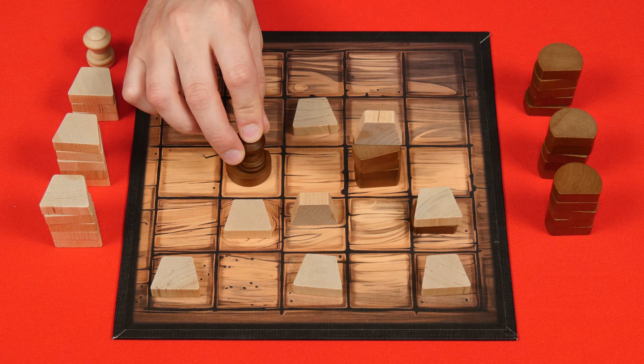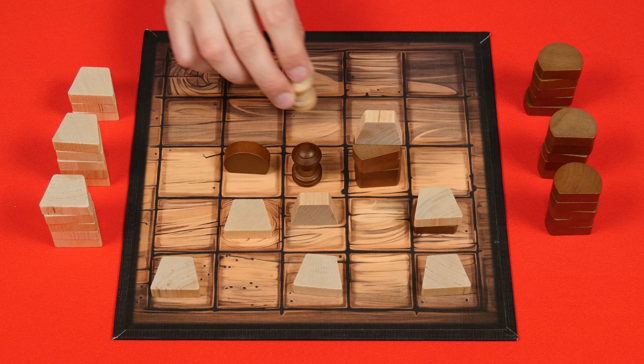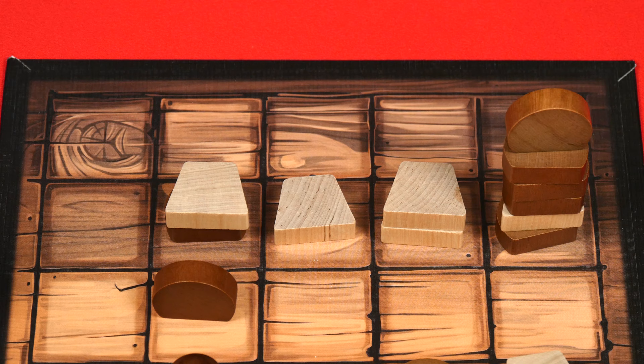However, capstones themselves cannot be flattened. So with a capstone in a space, nothing can enter it — not even another capstone.